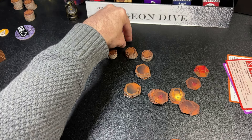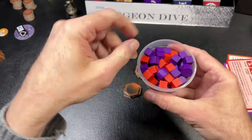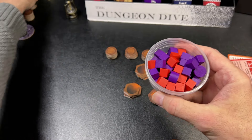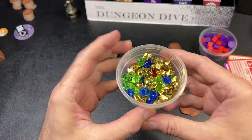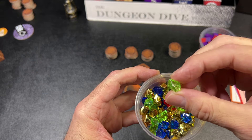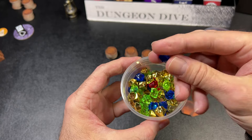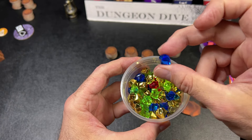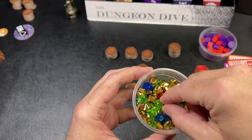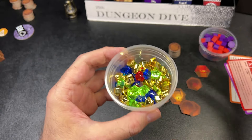You also get wooden tokens to track your glory and damage, and a whole bunch of gems representing gold. Gems are worth five gold. There are also magical crystals — when discovered, they can heal a dwarf, and once used for healing they become a regular gem.